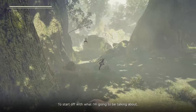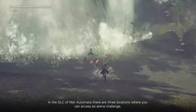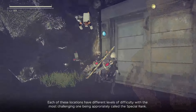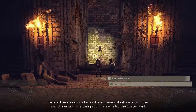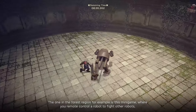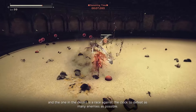In the DLC of Nier Automata, there are three locations where you can access an arena challenge, where you fight waves of enemies as a test of skill — a common fighting game tradition. Each location has different levels of difficulty, with the most challenging being the special rank. The forest region has a remote-control robot minigame, and the desert is a race against the clock to defeat as many enemies as possible.